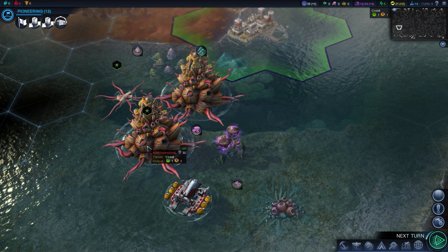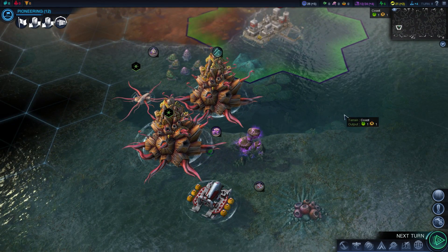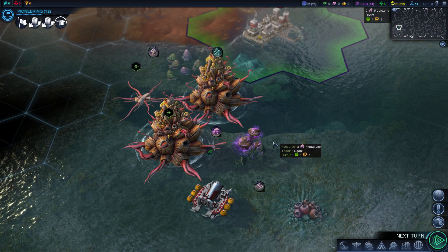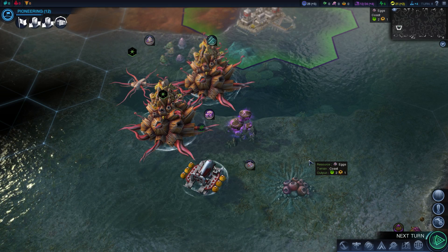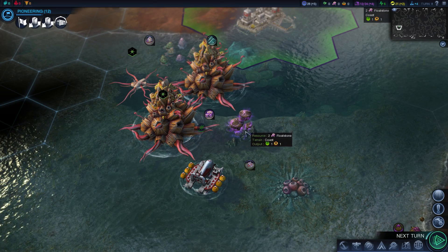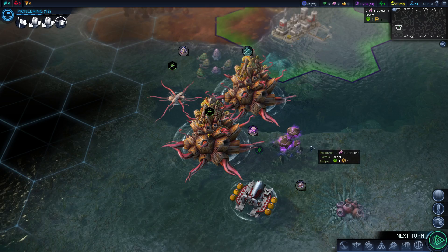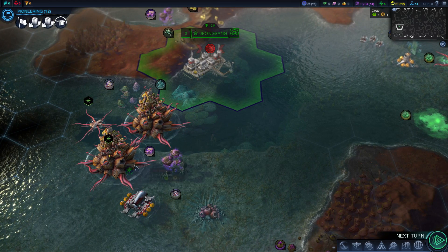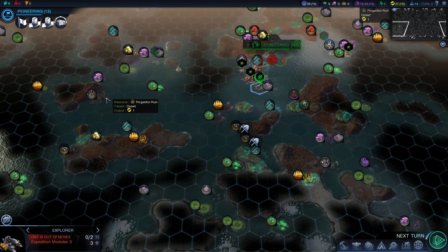It looks like this guy expanded. They might expand. I'm going to check the Civilopedia and get a description for these guys. There was a description that said they grow into colonies — that was part of their history, so I'm not sure if that is true. But we'll watch and see if it grows. There's a small one and there are two large ones — remember that. We're going back to the city because we lost our expedition modules. We only had one to start with. We're going to go back, grab another one, and then move out to the progenitor ruin.